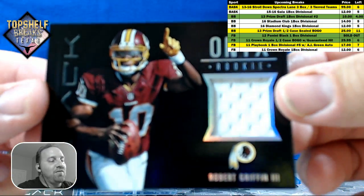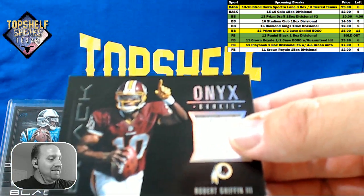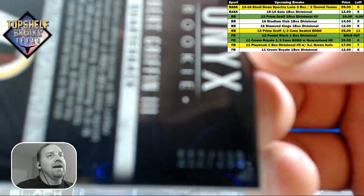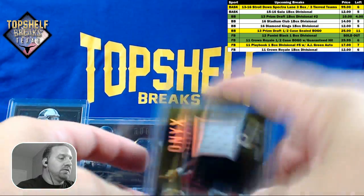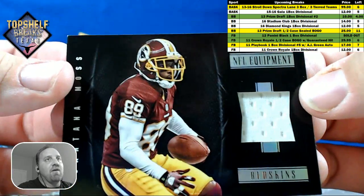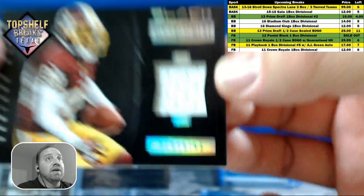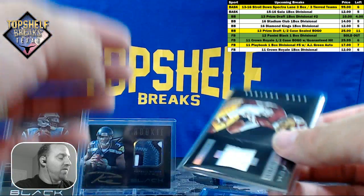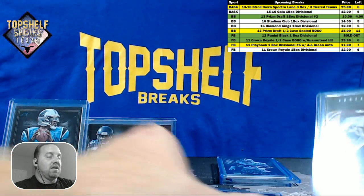I mean if this was back in 2012, this would have been the box of the century — to get Russell Wilson auto, Robert Griffin III relic, and Cam Newton all in one. That's going to be 112 of 299. Sorry for everybody with the AFC teams, Ryan's getting stingy with the NFC. RG3! And finishing it out with Santana Moss — kind of sucks Panini putting back-to-back Redskins, but I like it. This is like my perfect box being a Redskins fan. 46 of 99.